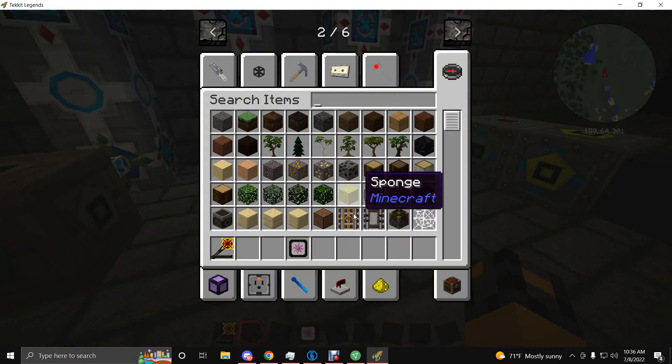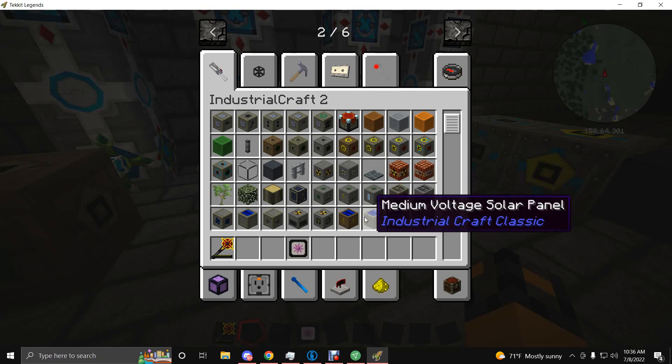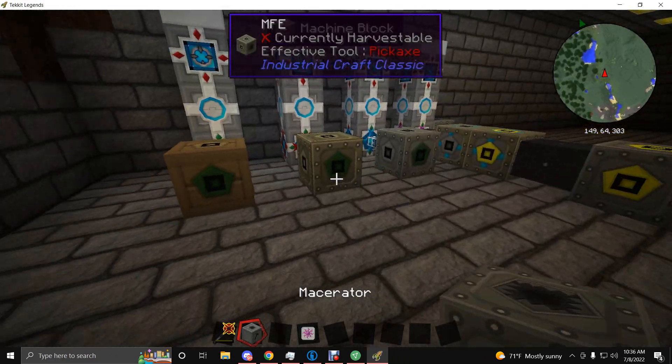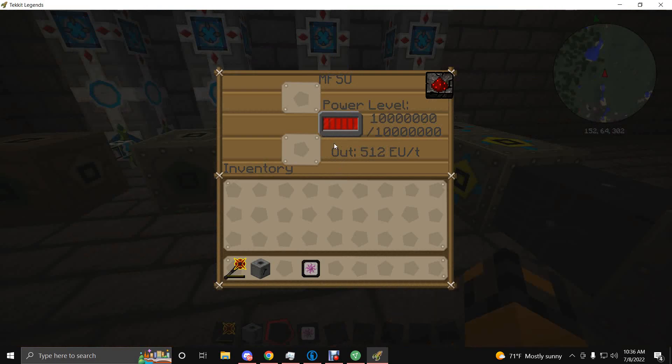You cannot put Medium Voltage directly into a machine — it will explode. And then you've got the MFSU, which is High Voltage.